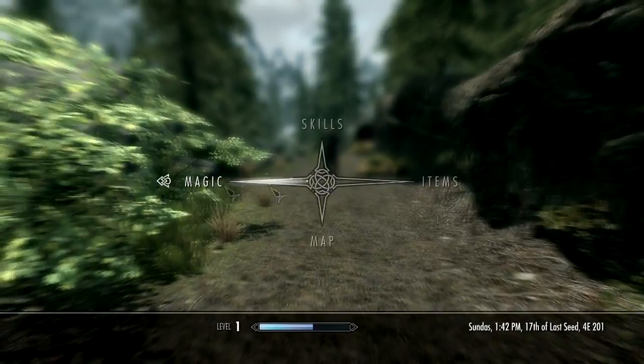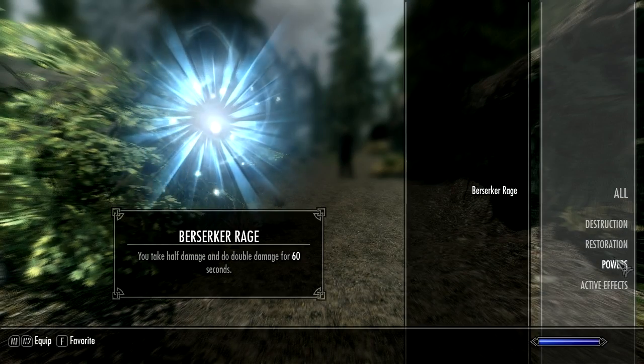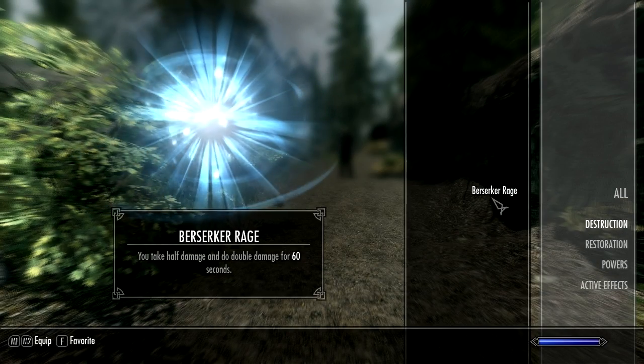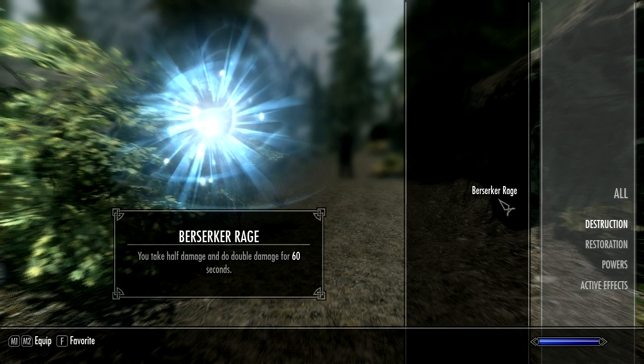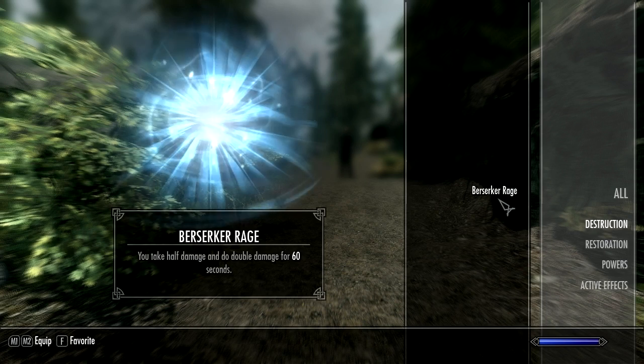That's the command prompt — I do not want to touch that because I do not want to cheat. My power: you take half damage and do double damage for 60 seconds. Bang in.